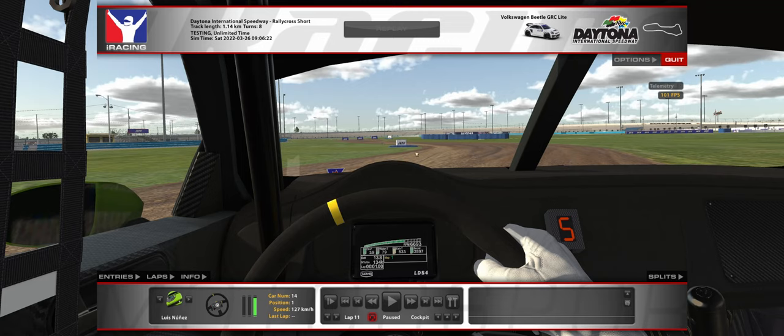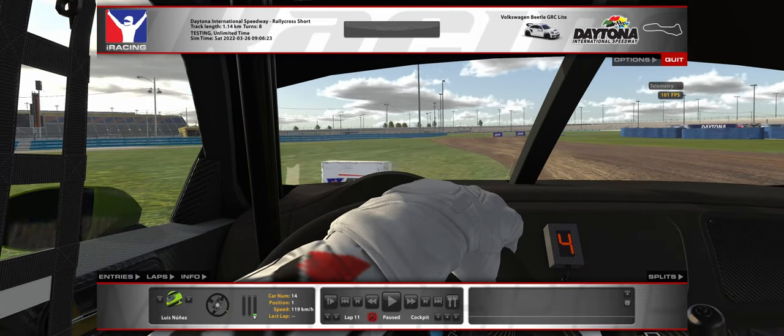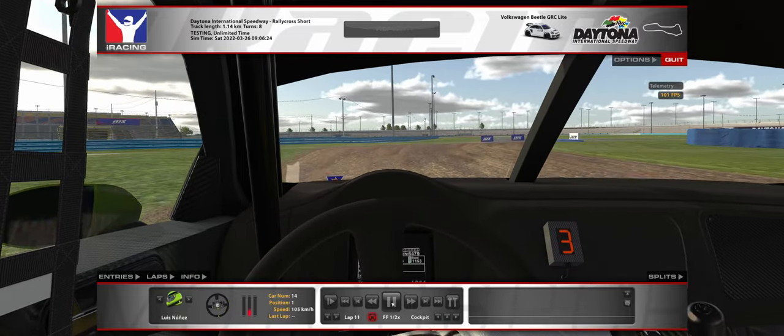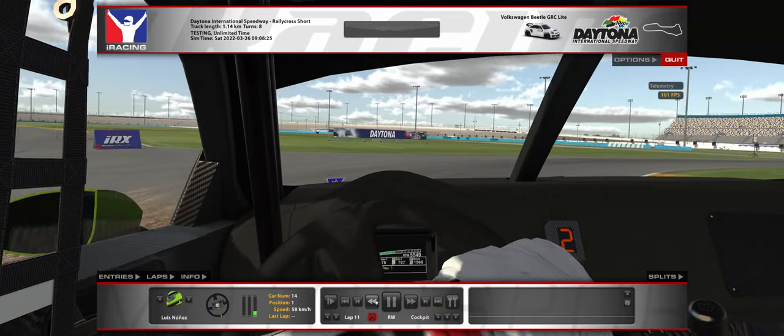We now have to try to get to this curb, and this is very difficult because obviously with the jump, you're always going to land on a slightly different spot, so you always have to improvise a little bit here. We go for this curb now. We have to be very careful with the throttle — we can throttle up a little bit before the curb. It's important to throttle up when we land to get speed, but we have to get on the brakes again because now we have to slow down to get into second gear to make the next transition to the tarmac, which is very difficult.